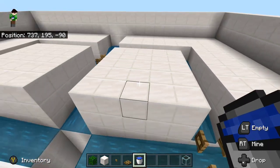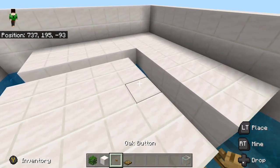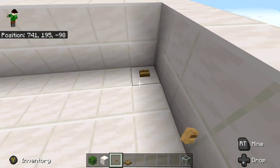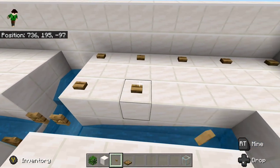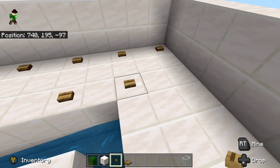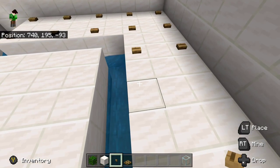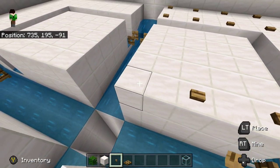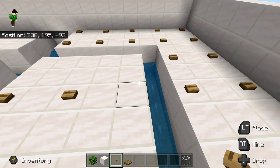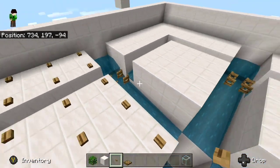Next we're going to place a whole bunch of buttons. It doesn't matter what kind of buttons you use — they can be any button. From the buttons, place one on every other block across the top, including the center sections, all the way across.